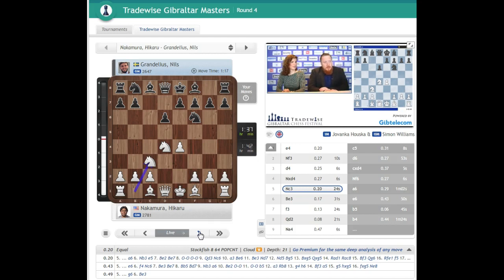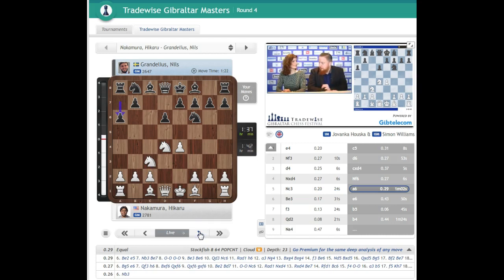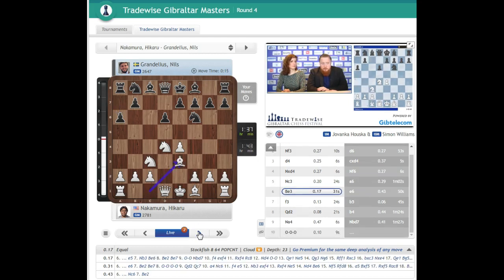Now the most popular Sicilian — the knight c3 is kind of the trendy move for the last couple of years, trying to go g4 and bishop g2. But this has been well analysed. The most aggressive move is bishop g5, but the second most aggressive move is the one Hikaru plays: bishop to e3, the so-called English Attack. This is a system that white can play against most Sicilians.